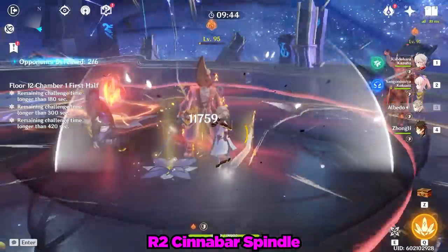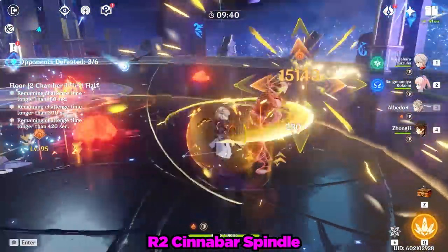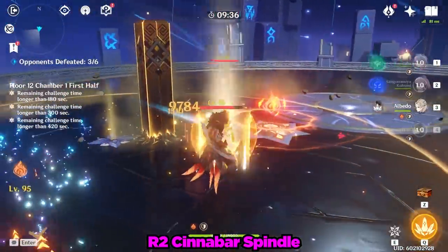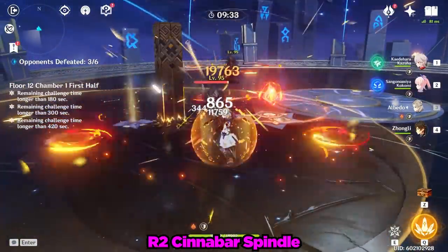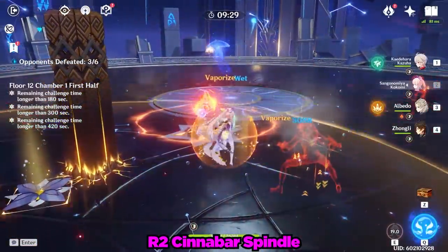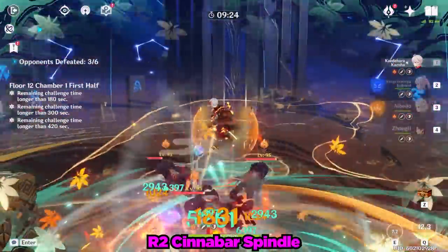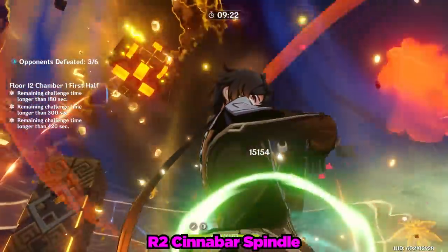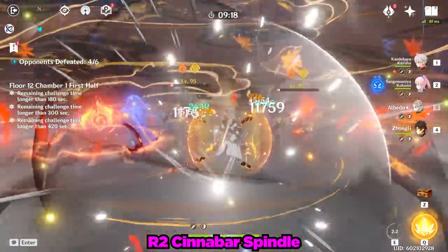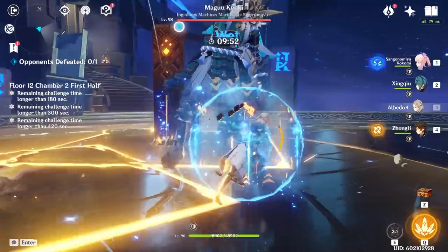So there you go — my analysis of the Cinnabar Spindle. All in all, this weapon is amazing on just Albedo and provides him with the buff he deserved. However, sadly, this weapon is not useful on any other character in the game, making it the worst free-to-play weapon thus far if you do not have Albedo. But with this weapon being literally the best weapon for Albedo, it's also one of the best free-to-play weapons if you do have him. Perhaps in the future there will be more defense-scaling sword characters, but as of today, I hope you enjoy your Cinnabar Spindle.